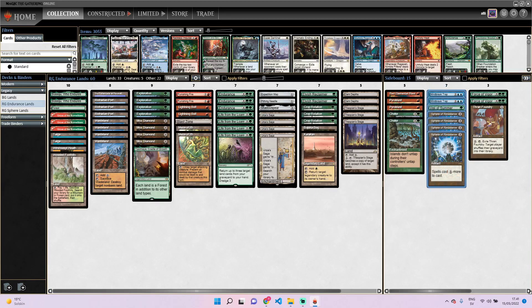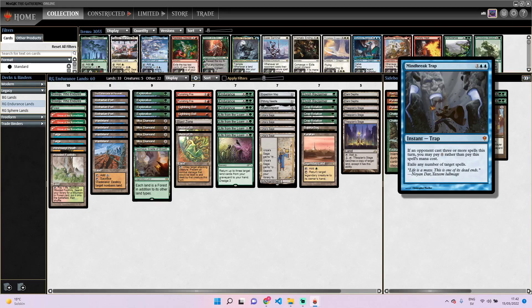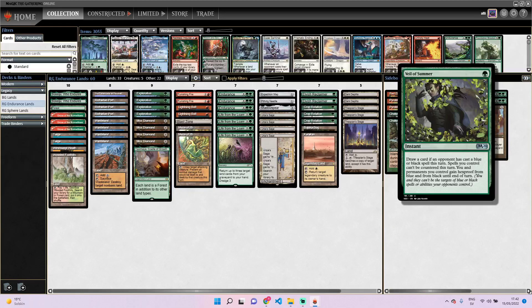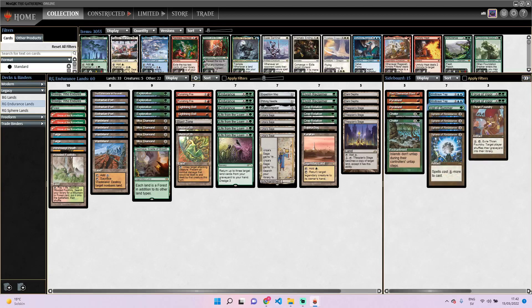In the sideboard I'm dedicating seven slots to Storm. I like to have a mix of spell and permanent-based hate. So I'm having four Spheres, two Mind Break Trap, and one Veil of Summer. I think Mind Break Trap is worse against Ad Nauseam Tendrils but better against like TES, Ruby Storm and stuff like that. That's why I'm having two of those and only one Veil. Veil can also come in against control decks. I used to play four Pyroblast but now I only play three and a Veil of Summer — there's kind of some overlap there.